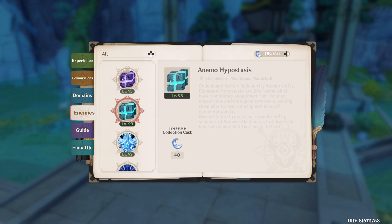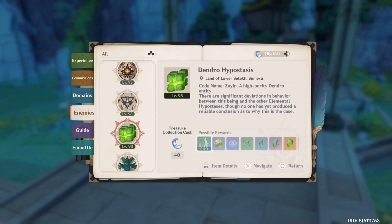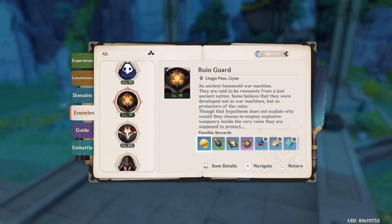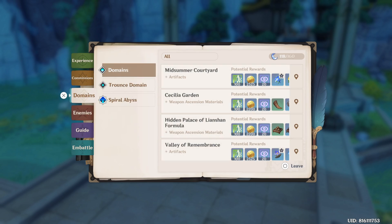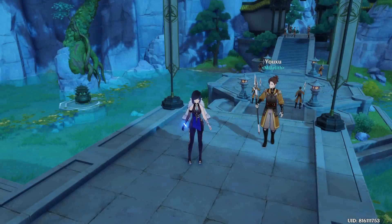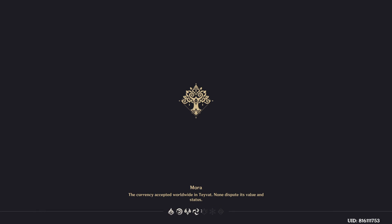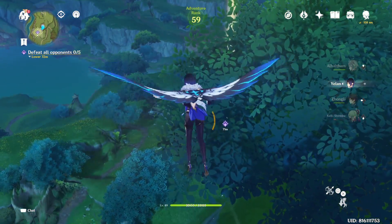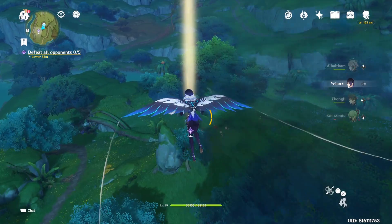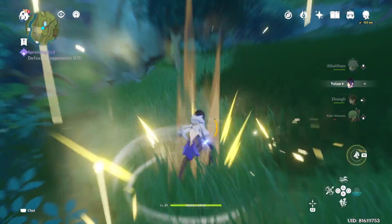Another tip is to farm enemies — for example, trap some enemies and keep killing them. By going to their locations you will sometimes discover treasures and treasure chests. Just explore in general and unlock puzzles.